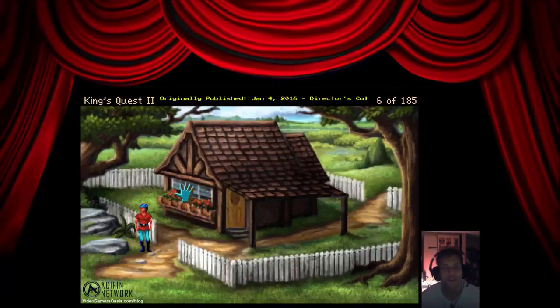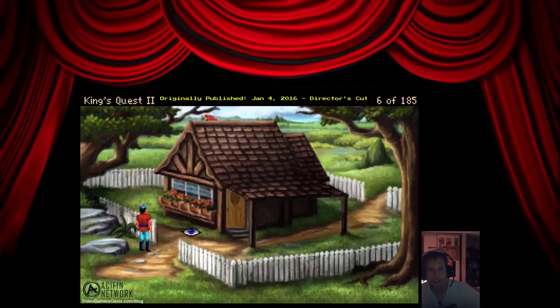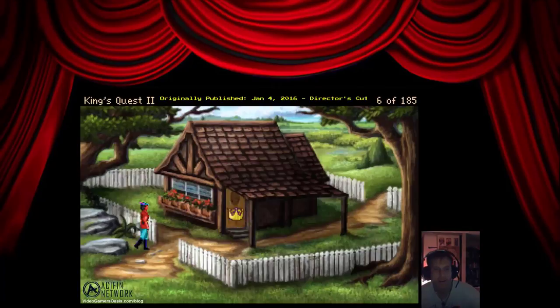Some things never change — it's like door-to-door evangelists, always delivering flyers to your mailbox. Looks like even in a video game it happens. What a gorgeous flower bed — a row of red flowering plants grow happily here. Let's examine this door. The door of the little cottage is kept closed.